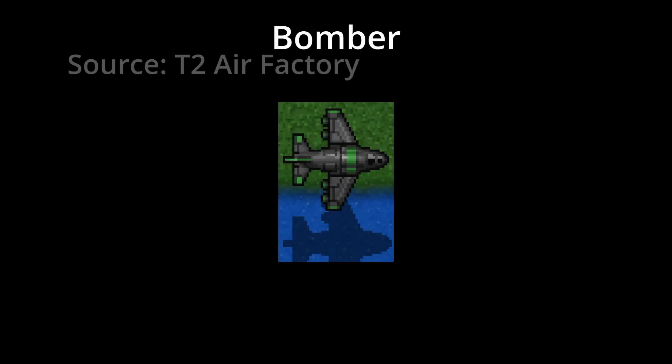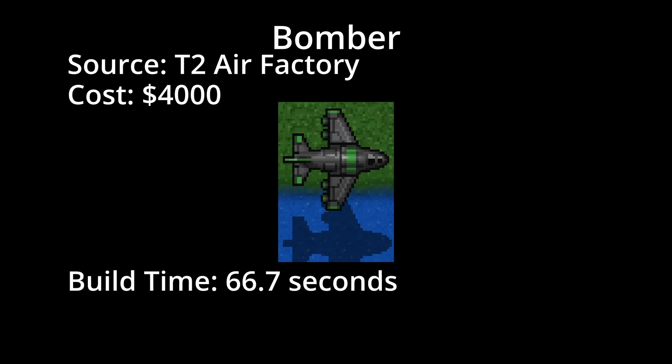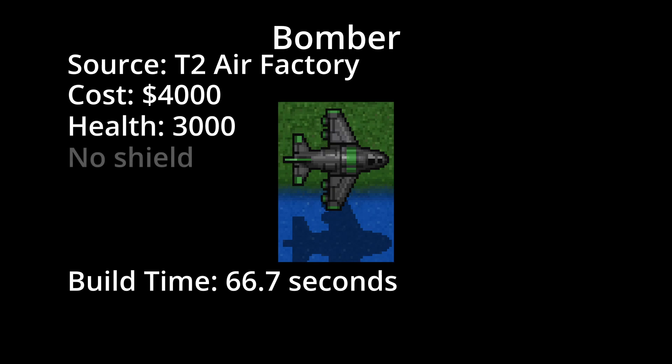The Bomber is built at the upgraded air factory for a cost of 4,000 credits. It takes a lengthy 66.7 seconds to build and has a health pool of 3,000. It does not have a shield.